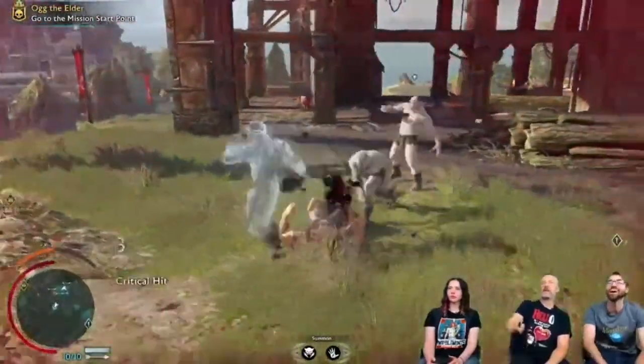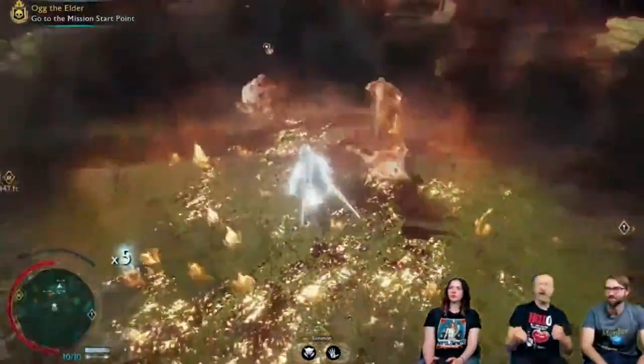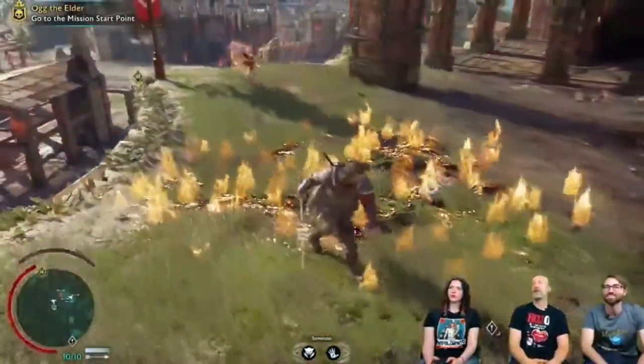Gems, or 'socketable stones' as the devs have dubbed them, can be socketed into your gear to further upgrade it from what you previously collected by dispatching powerful enemies in Sauron's army. In the last episode I talked about how to get better gear; now we're going to talk about how to get these gems to upgrade that gear even further. Gems are dropped by defeating creatures rather than orcs.